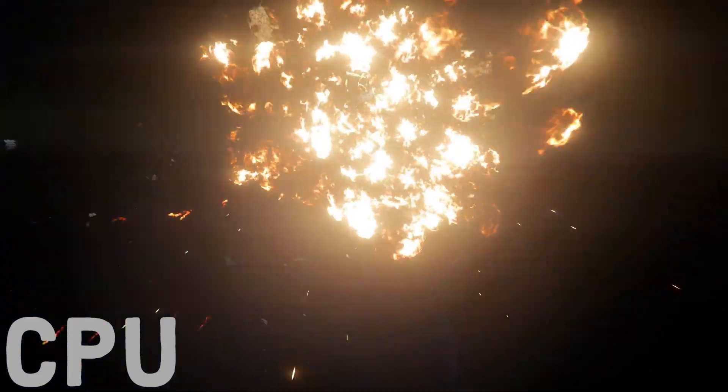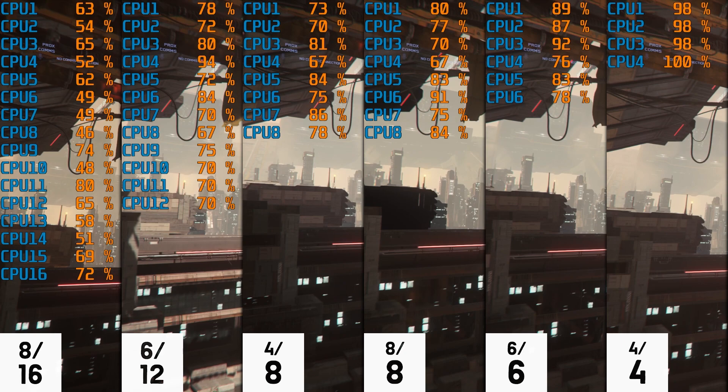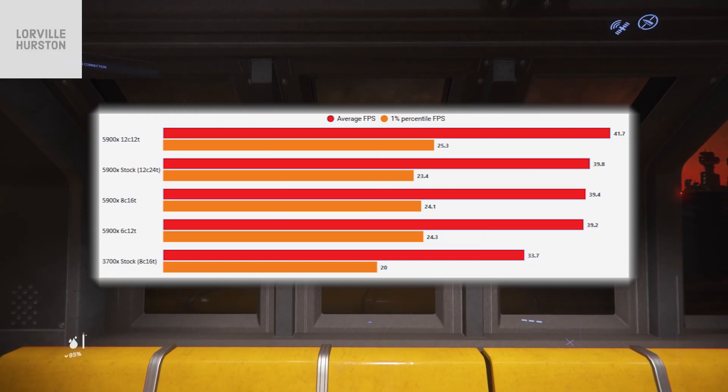First up, CPU. You've obviously got a choice here between Intel and AMD, and it seems as though at the moment AMD is on top with the latest 5000 series. I've done a couple of videos testing CPUs this year, and basically the shorthand is: the faster the CPU, the better — not rocket science. You're not really going to use more than six cores, 12 threads at this current point.